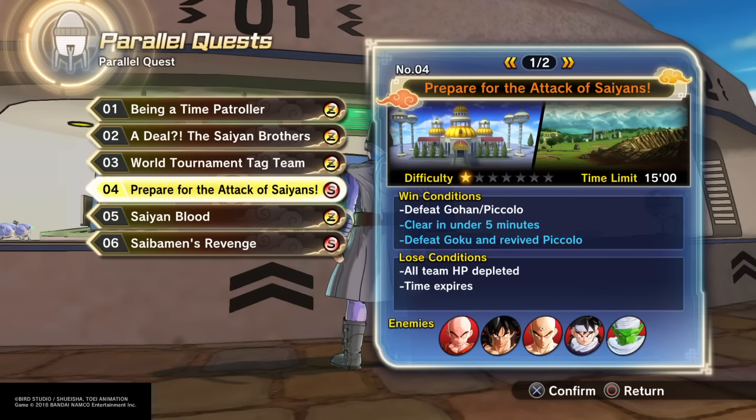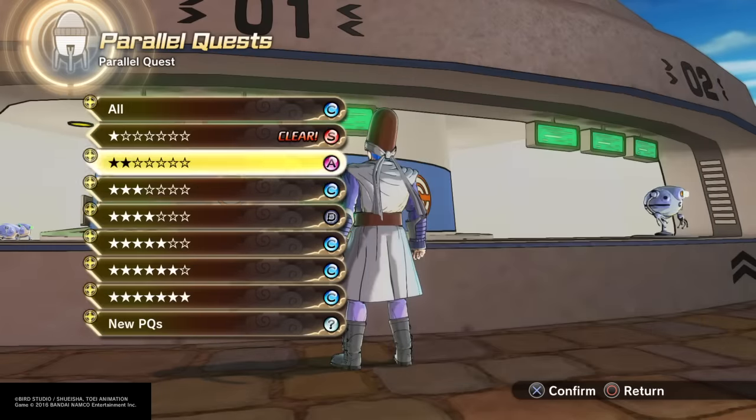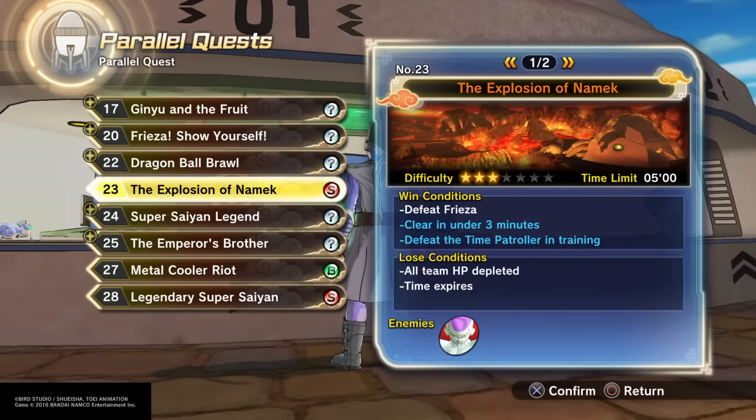The first one is 'Prepare for the Attack of the Saiyans' — that's one. And the second one is 'The Explosion of Namek.' In my opinion, those two are the best ones to get Dragon Balls from.